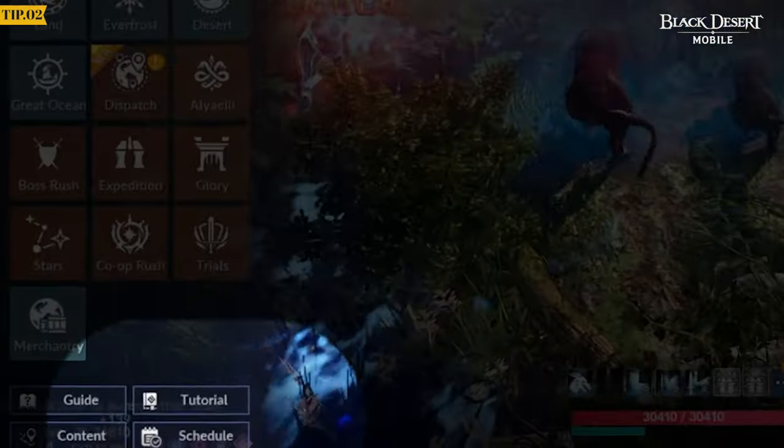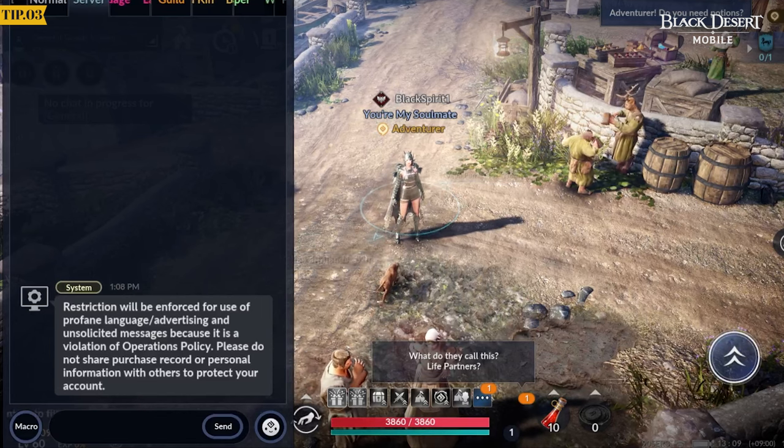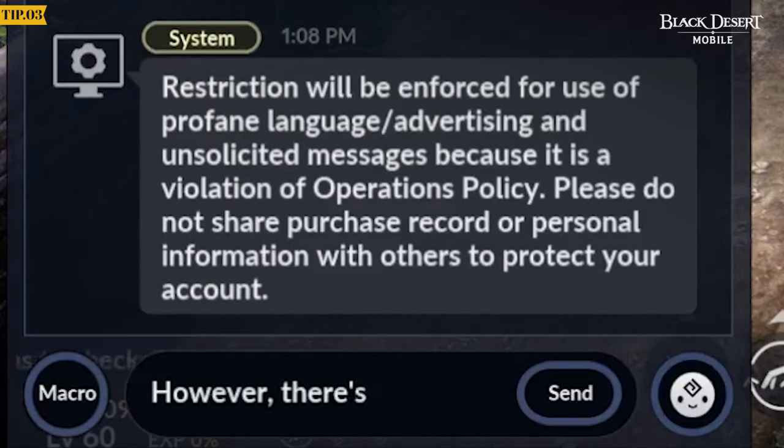Tap the Schedule button from the bottom left of the menu to check out the schedule for daily content. If you need information on something, try asking in the server chat. However, there's a cost of 3 stamina per message sent.